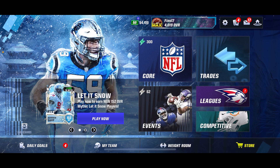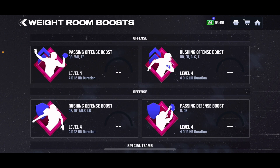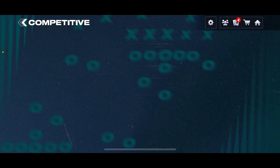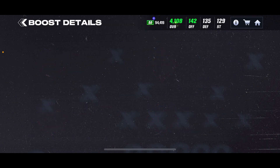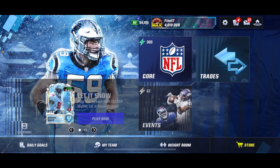The next thing I should mention is the weight room. I always save my weights — always. I just used a ton for the last field pass to get myself all the way to the overall needed for the Metamax cash. But you guys can see I have 19,000 right now, where I've been saving up. It's pretty easy to get weights — all you got to do is pretty much progress through the game, competitively through unlimited arena and just progressing. It also requires coins, which is super easy to get.